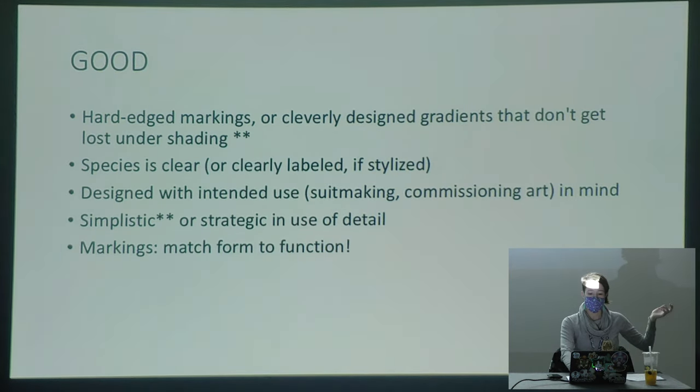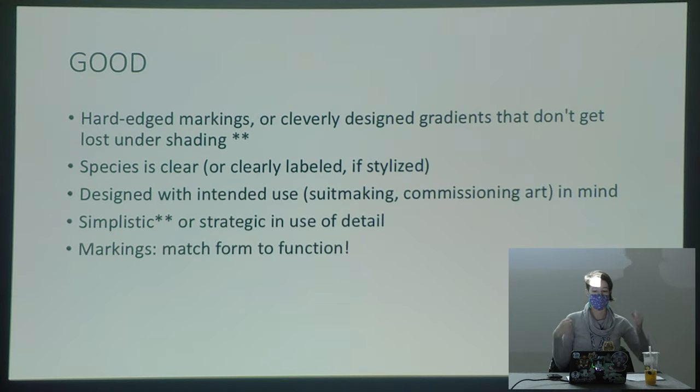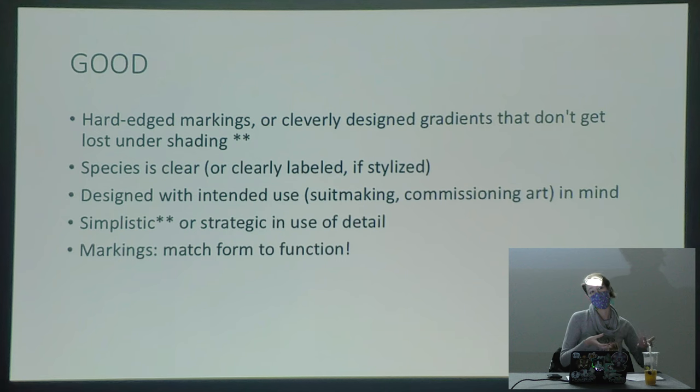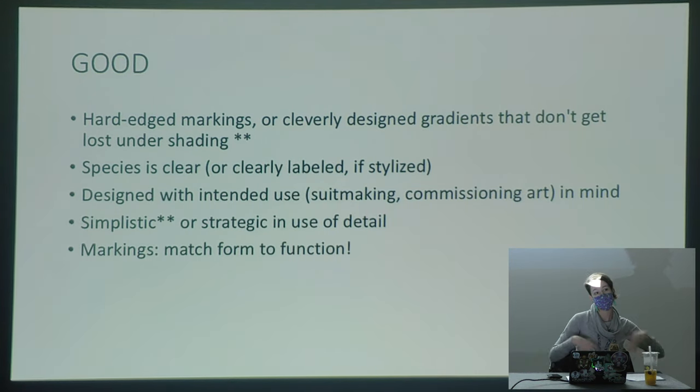Another thing to consider is how to match your form to your function. If your character is big and buff and tough, or really cute and sweet, is there a way to relay that to the viewer without them knowing anything about your character — through the shape language in their markings or even their color palette?